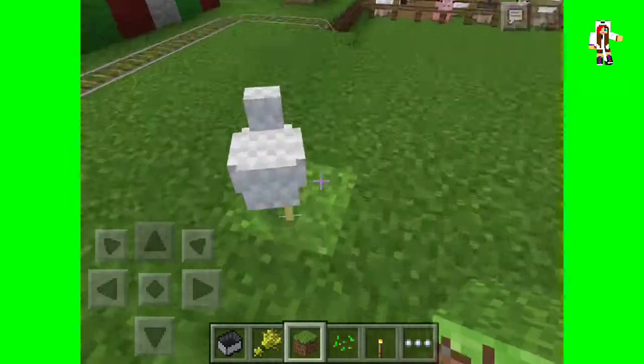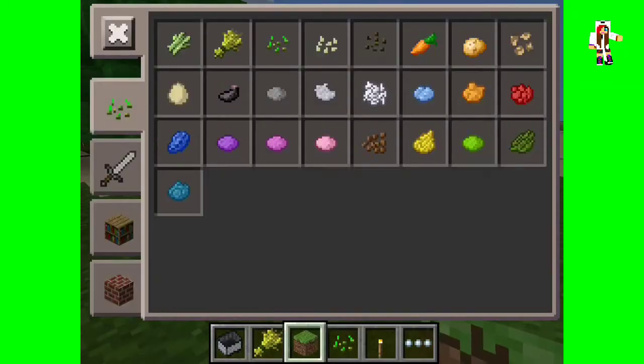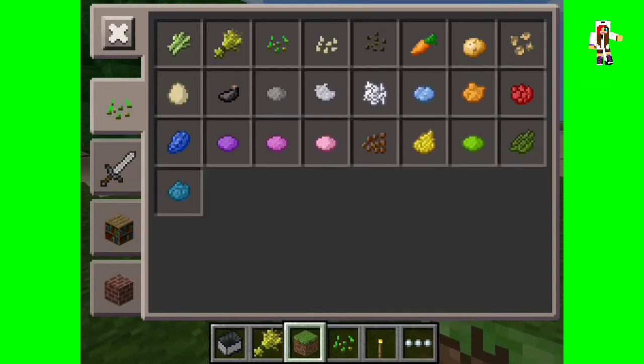Okay, let's go into the tabs. In creative, the tabs are really different now — just like the Xbox version if you've ever seen Xbox Minecraft videos. In the first tab they've added new pumpkin seeds, carrots as I showed you, potato, and beetroots.